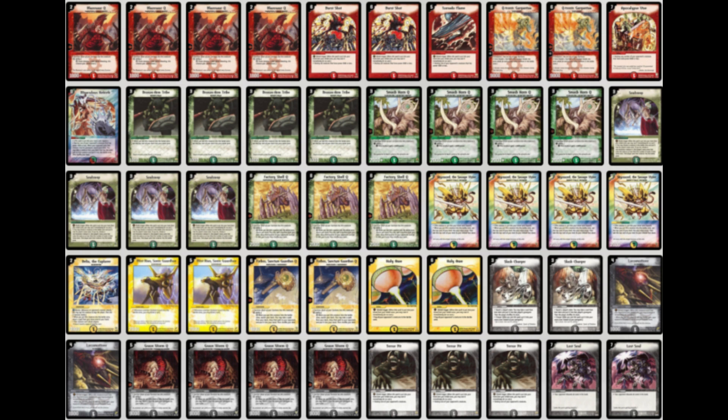When you go up to 50 cards, you basically lose consistency with the dream curve: turn 3 Brossom Tribe, next turn Factory Shell in mana, play Soul Swap onto your Brossom Tribe, get the Factory Shell out, search for a Smash On, play the Smash On and search another survivor - all on turn 4.